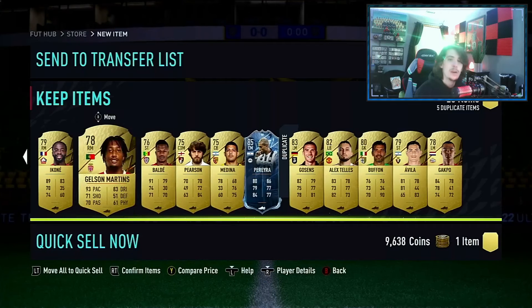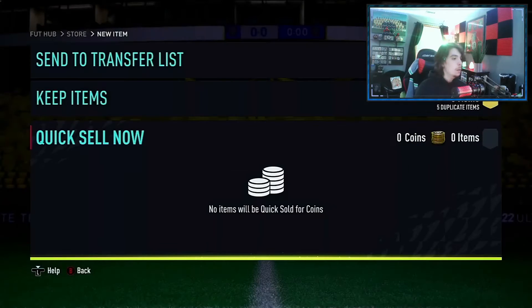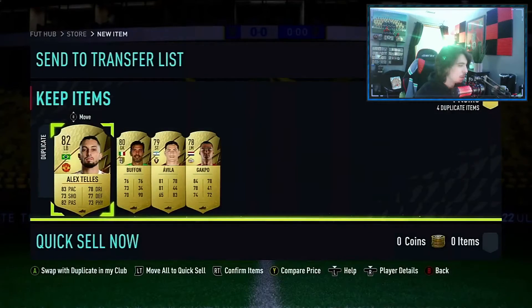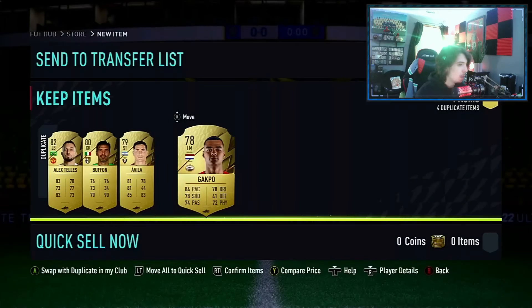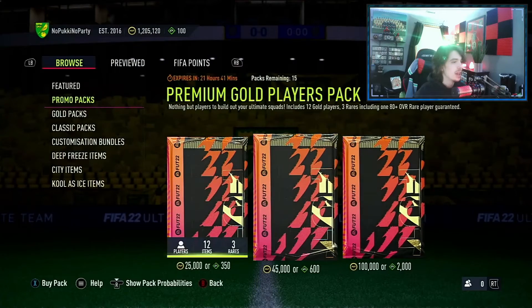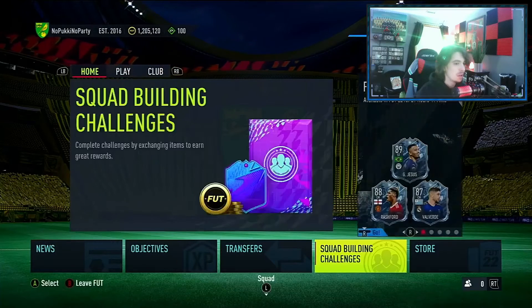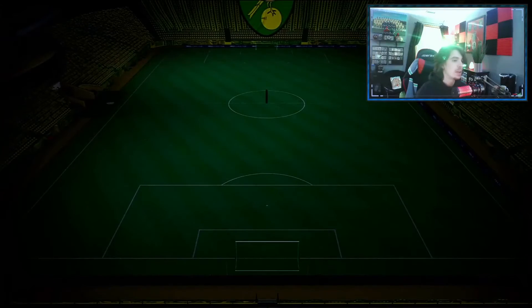In general it's not the worst pack - at least we got something from it. Let me know how your Division Rivals rewards were this week. I'll take that Roka, we can sell him. Alex Tellez - I don't think you're tradable, you aren't. We have Buffon, Avila, and Cody Gakpo - they are not tradable. So that's not great, but also at the same time it's not bad. No promos in there but in general not the worst rewards.